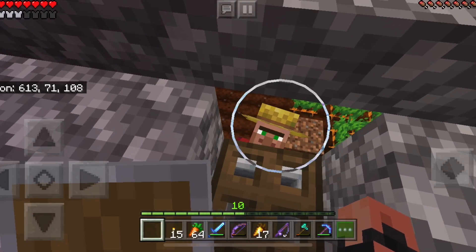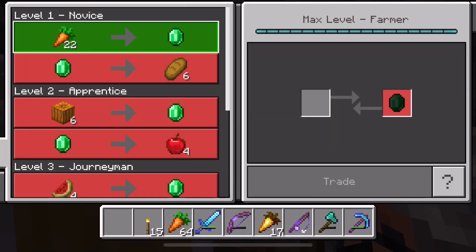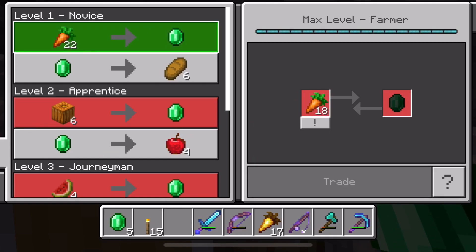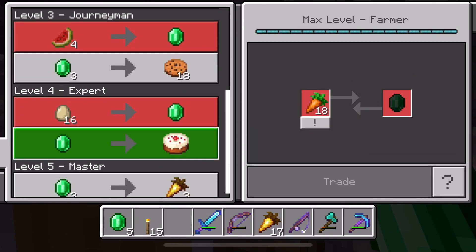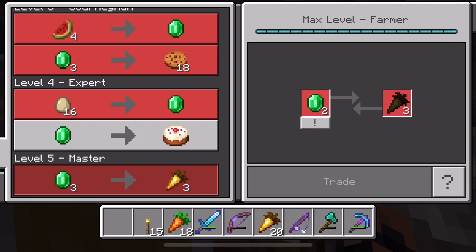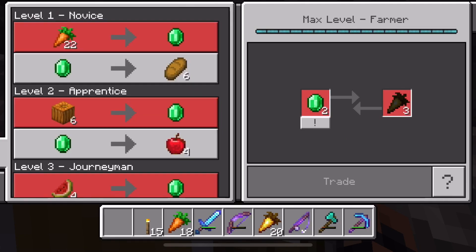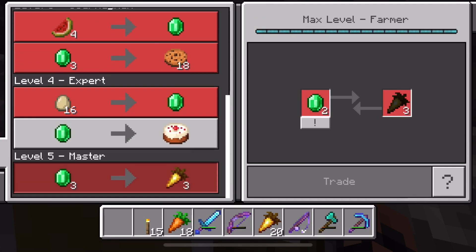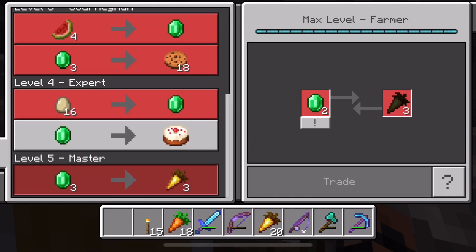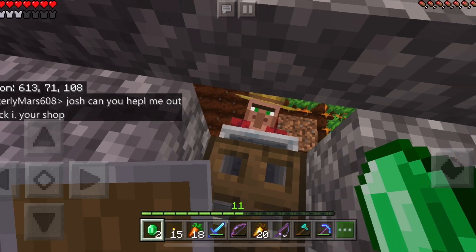So basically guys, how it works is if I just click trade with him, I'll trade him the carrots which he throws to Margaret. This is Gerald by the way. Then what I'll do is I'll come down here and I'll use the emeralds that he gave me and I'll buy golden carrots with them, and it basically just keeps going on and on. It works pretty well.